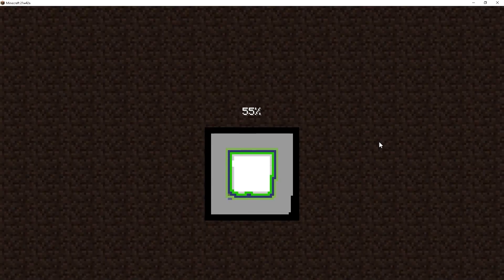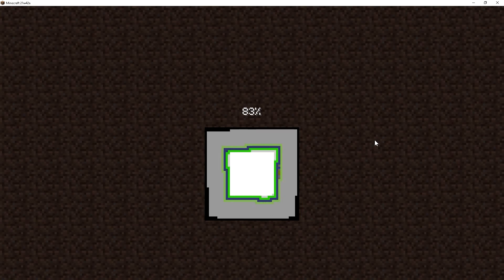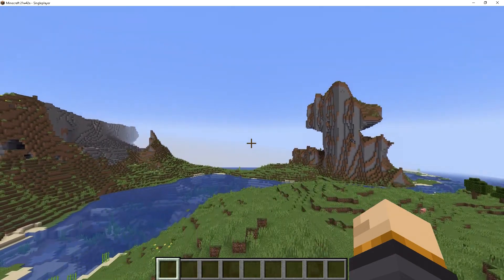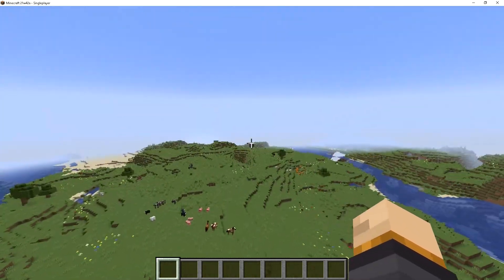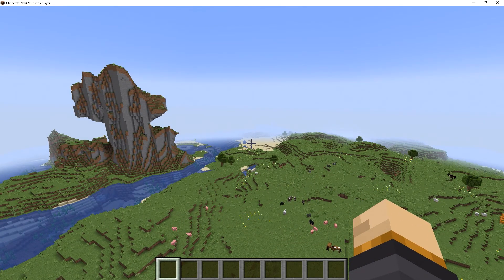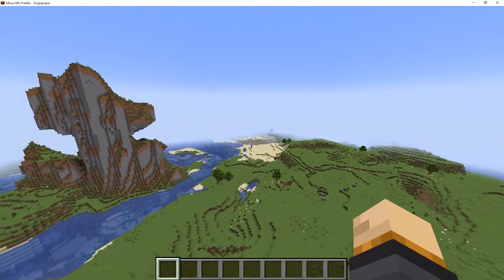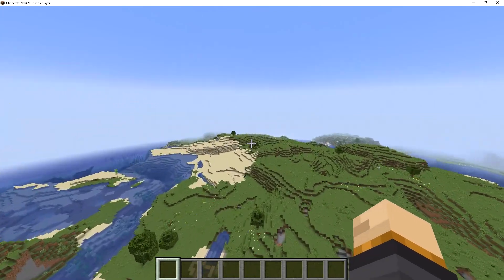Our next change involves the world spawn selection algorithm. It has been reworked and now spawns the player according to climate parameters. A lot of people don't really know what this means — I think it has something to do with biome temperatures and the way that you spawn in biomes, though I'm not entirely sure about that.